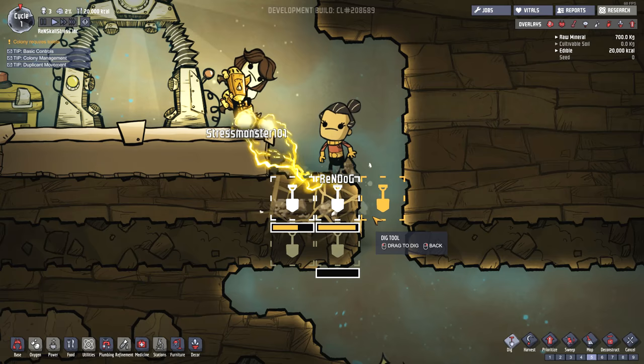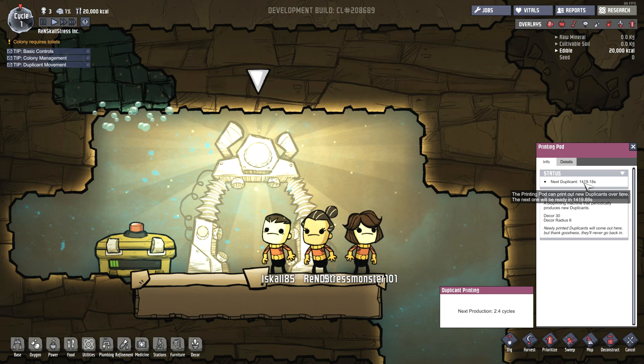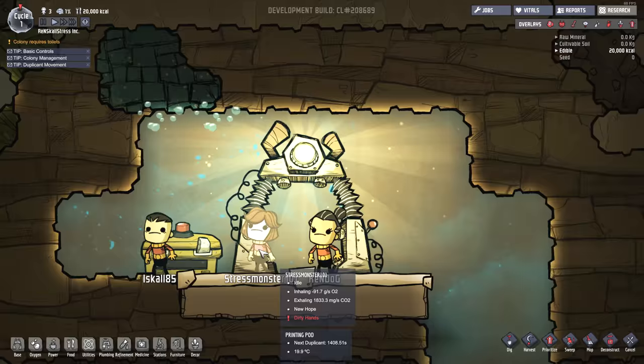I suppose this is our portal back home or something. Oh, it's the printing pod. Let's have a look at this - next Duplicant in 1,400 seconds. We've also got a chest over here, which is a ration box, and it looks like it's got some food in it - 20 kilograms of field rations. So I guess we need to find a way to get our little guys some food to start with.